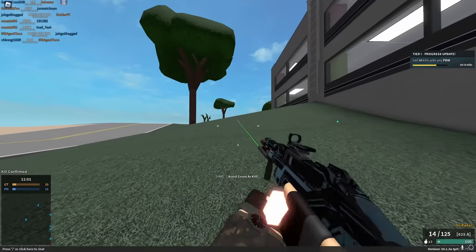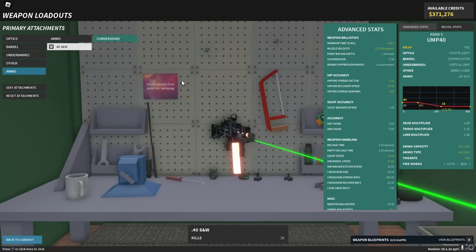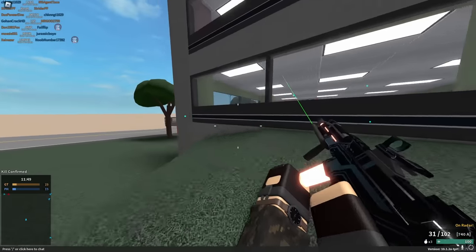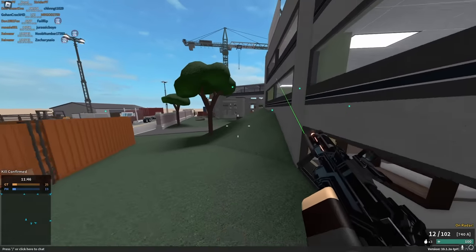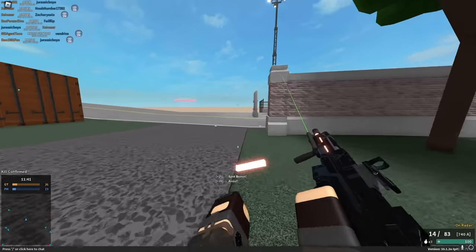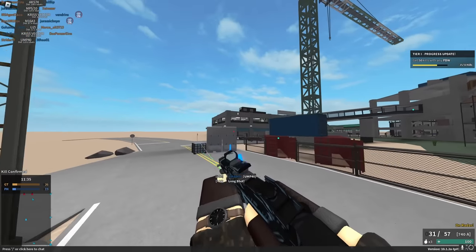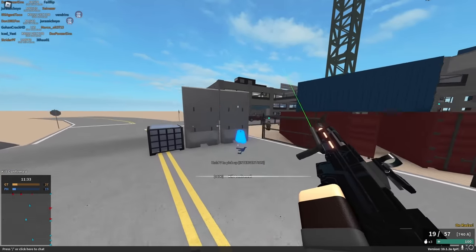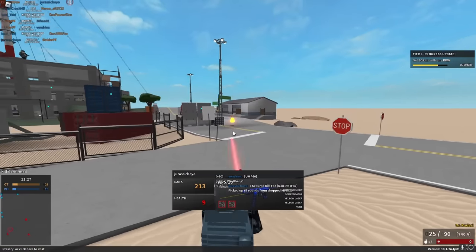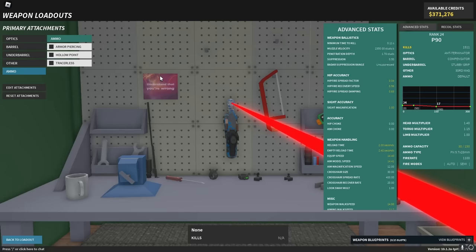The UMP recoil still seems pretty good — a little bit worse but not much. It does have a .40 Smith & Wesson option which does 40 to 18 with only 1100 velocity at 740 RPM. It doesn't have a two-hit kill but has really high RPM for a UMP. The .40 Smith & Wesson seems pretty interesting — I used to not like it but I'm liking this RPM now.